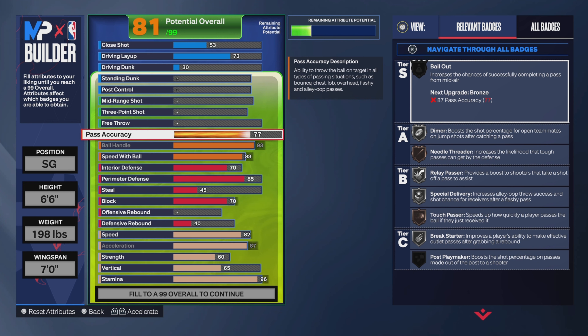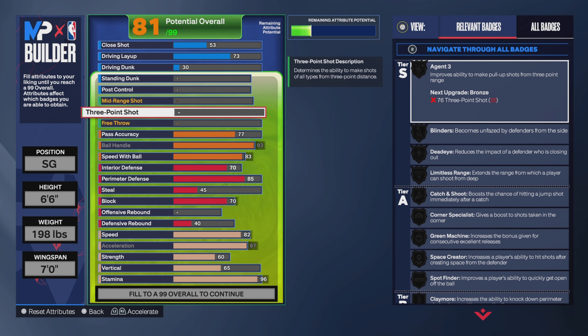Pass accuracy I went with a 77. Before y'all say anything — these passes are not gonna be slow, you'll be perfectly fine with a 77. This year is expensive, you have to sacrifice. You're not gonna be able to get an 87 pass accuracy and do all this. To me 77 is good. I'm not going any passing style — that's what I'm sacrificing.